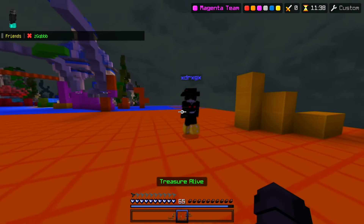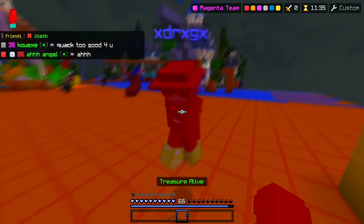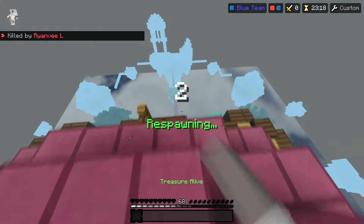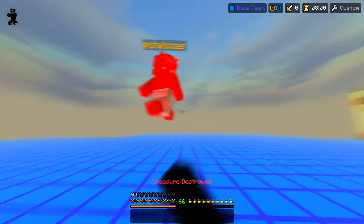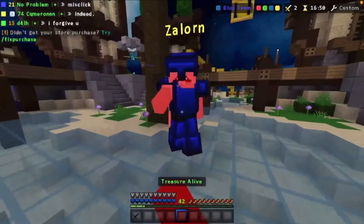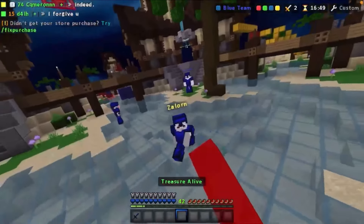Hit Selecting should be the first thing you do going into a trade if you want to pick up your opponent. I would not recommend this for no armor trades or any trade where you don't have as many tries to pick your opponent up. Hit Selecting is purposefully getting second hit to hit the ground faster than your opponent. Jump Resetting works when you time your jump perfectly when you hit the floor to boost your momentum, thus reducing your knockback.